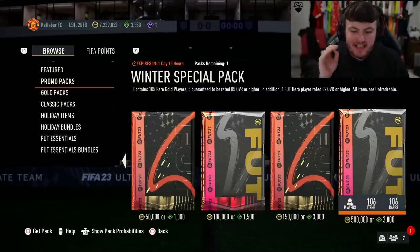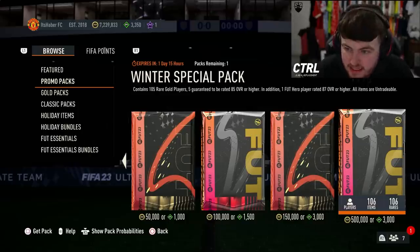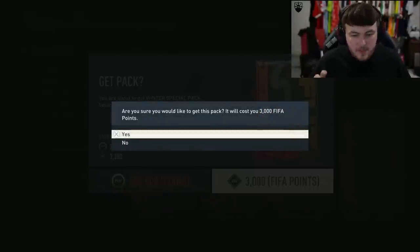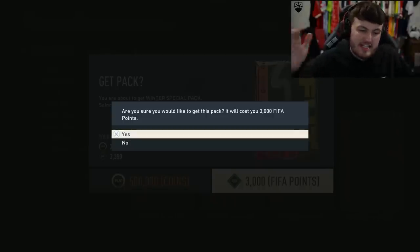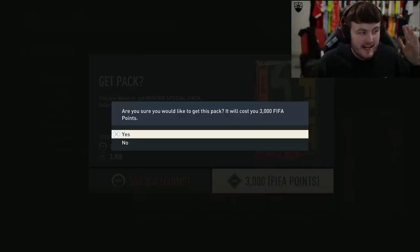It's 2AM and EA just put this back in the store — they actually messed it up originally. It's 500k or 3,000 FIFA points and contains 105 rare golds, five guaranteed to be 85 or higher, plus one FUT Hero item 87 or higher. It's untradeable. Prime icons and Winter Wild Cards are in packs too, so we could get those.